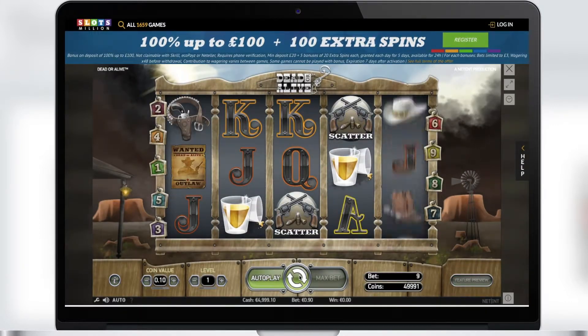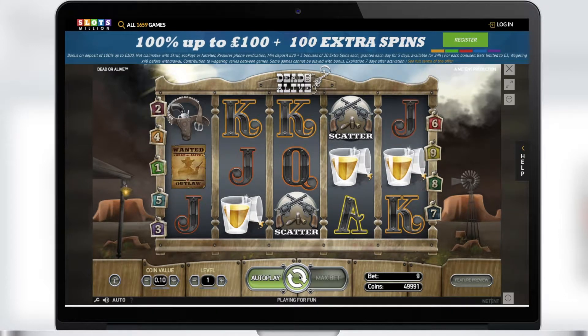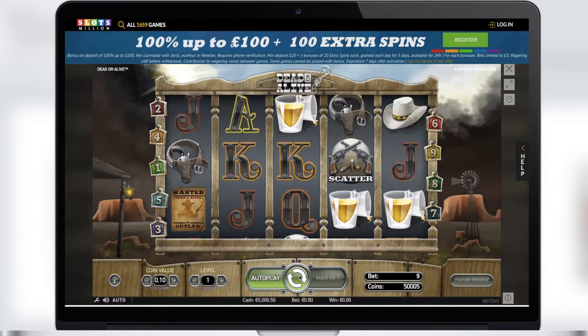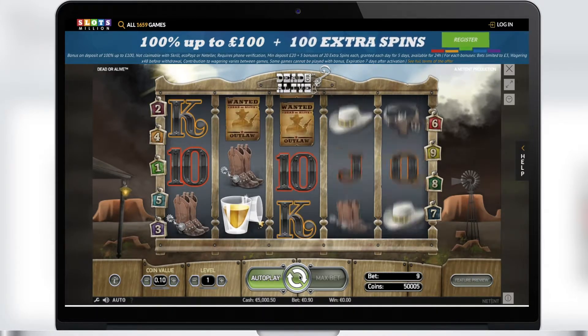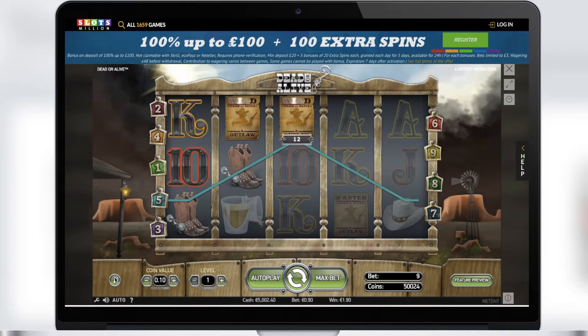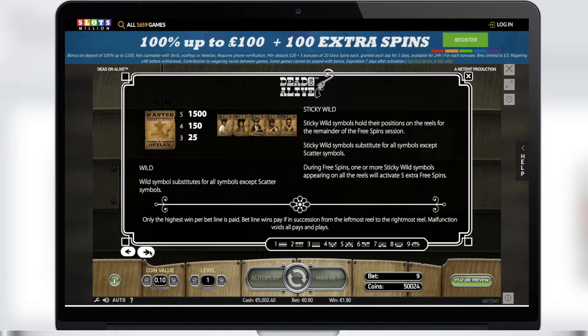Let's take a closer look at the Dead or Alive slot. Its theme is related to the Wild West. It has five reels and nine pay lines. The game developers Net Ent take you back to the 19th century and the Wild West. This is a quite simple slot, but it has very impressive graphics and sounds.